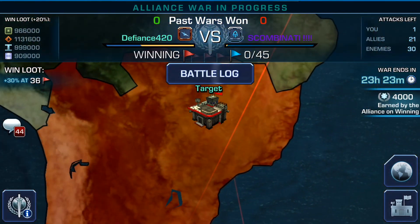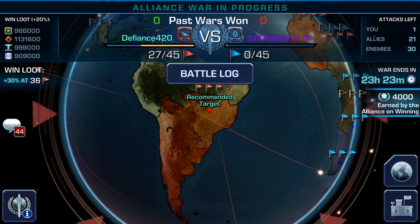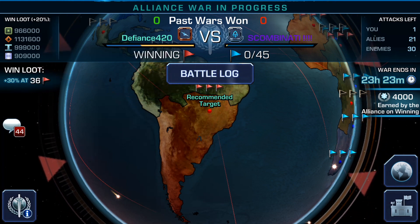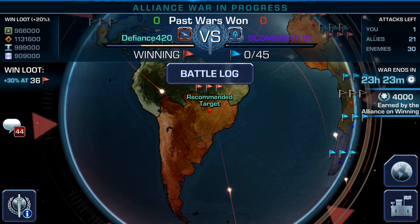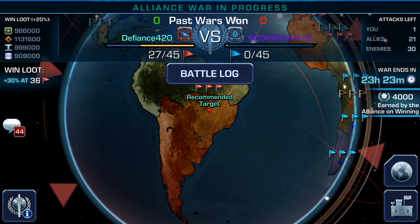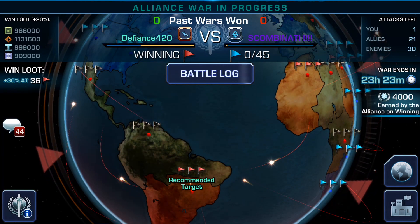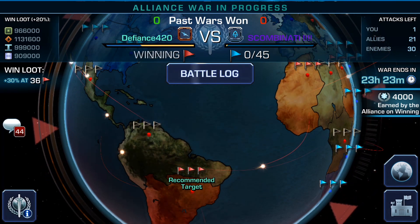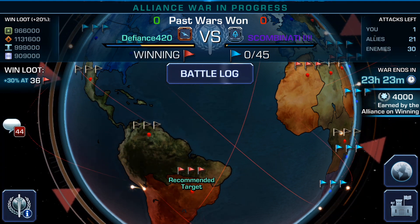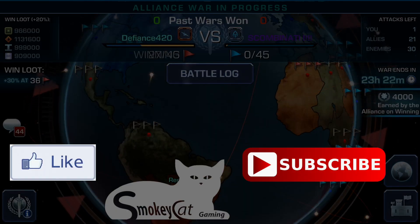Anyway, I just wanted to show you the capabilities and the things I do when going to war. Some of the things I do for my alliance friends is I usually load all the bases because I'm the highest among the members here, and then other people give me war troops. I give them all my level 22s. Thanks for liking and subscribing to all my videos — this is Smokey Cat, remember to like and subscribe, see ya.